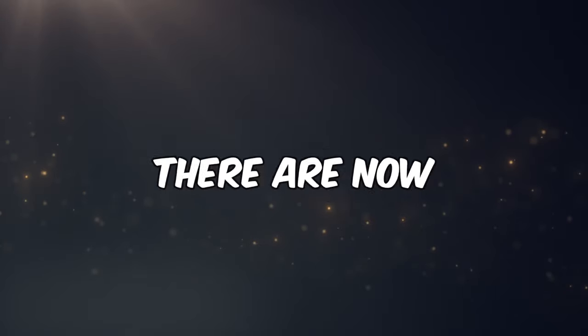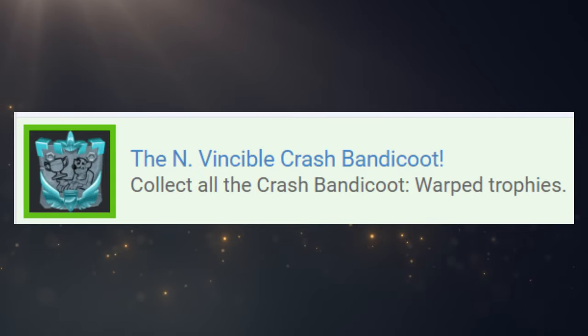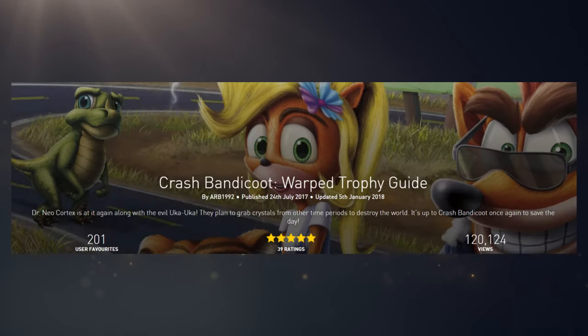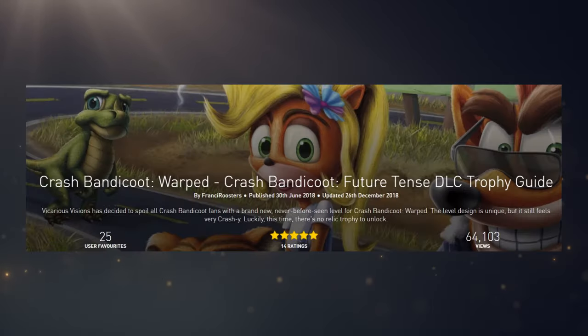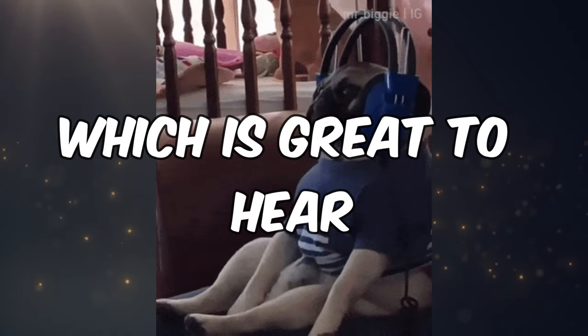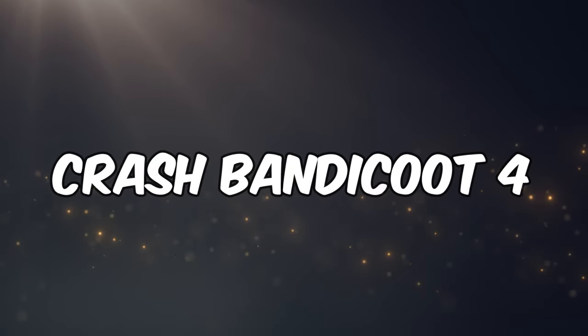Unlike the first two games, there are now 27 trophies to obtain, with 25 of them part of the Platinum and the final two as DLC in the Future Tense level pack. The PSN Profiles Guide gives it a 4 out of 10 difficulty and takes about 15 hours for the base game, and the DLC takes only about an hour at a 3 out of 10 difficulty. This means the third game is even easier than the first two, which is great, especially before I head into Crash Bandicoot 4.